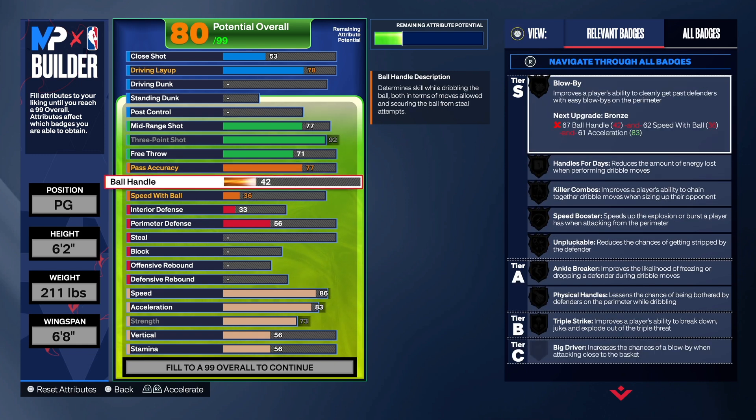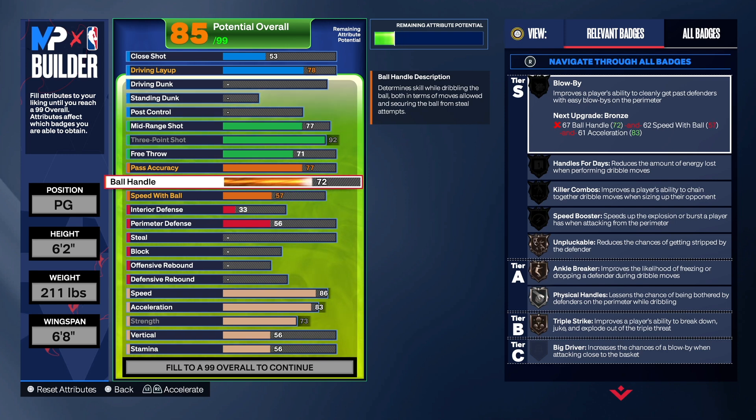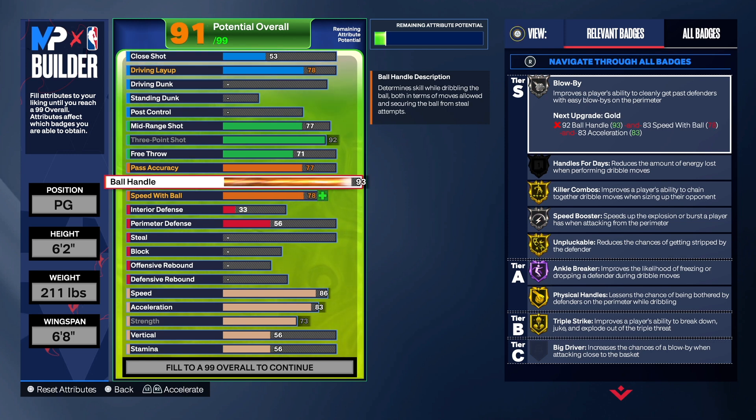Most people with this build are going to want to dribble a lot and I totally understand, so we're going to take the ball handle to 93. That does give us some pretty good dribble animations and some pretty good badges when it comes to dribbling. With a small build like this you want to be able to dribble really fast, move around fast, and have fun — you don't want to be out there unable to dribble fast.